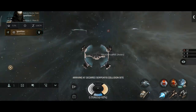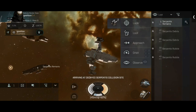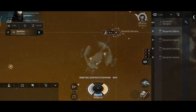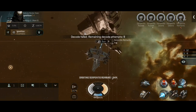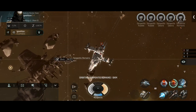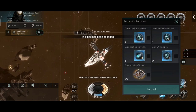Decayed Serpentis Collision Site — interesting. This is recorded in low sec. I did have a lot of luck in low sec systems with exploration. I have a pocket in low sec I like to visit from time to time that gives very decent loot, and most importantly there's not a lot of traffic, so I won't get disrupted. I immediately went after the Serpentis remains.